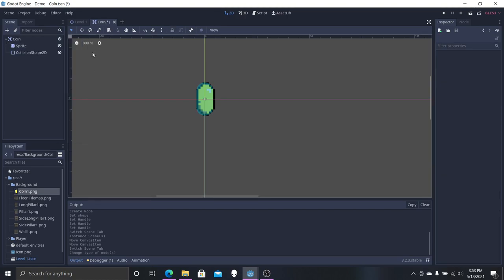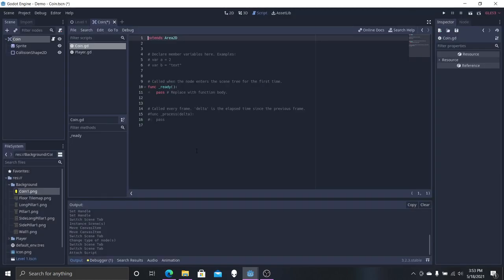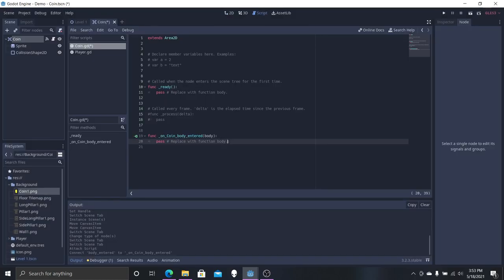It should actually be an Area 2D. You just right-click the coin node, go to Change Type, and change it. We want Area 2D because we want the player to pass through it rather than collide with it physically. Now that that's set up, we're going to add a script for the coin. Select the Area 2D, go to Node, and connect the body_entered signal back to it.